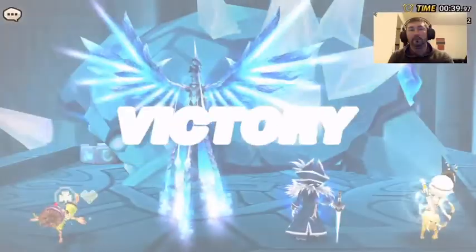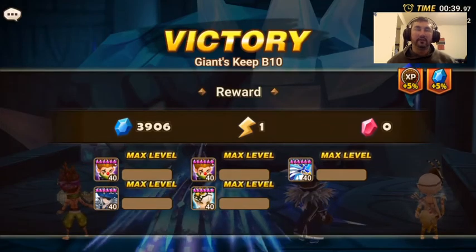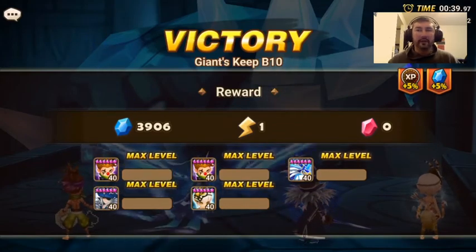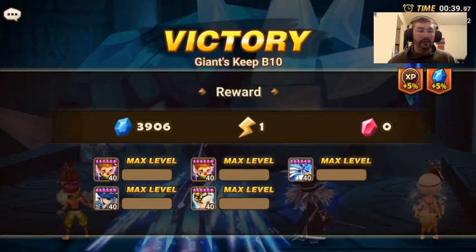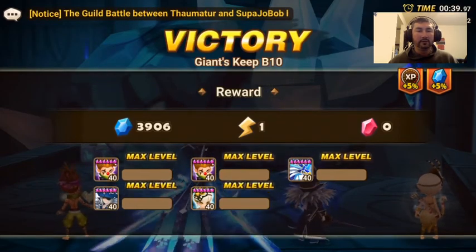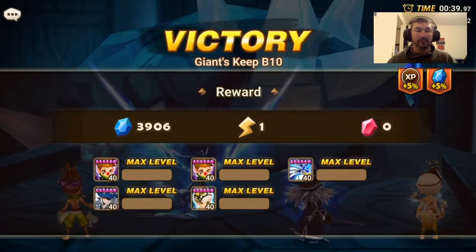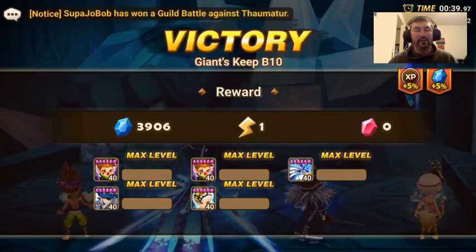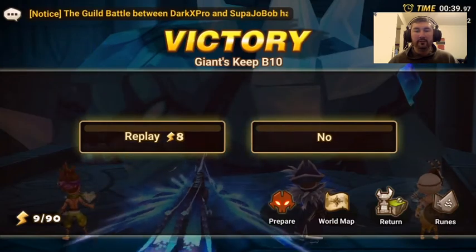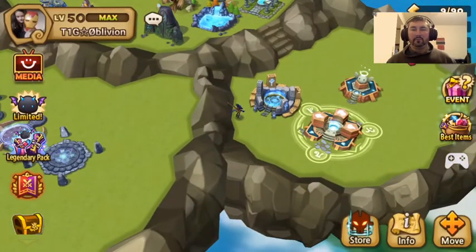And you can build a team before you're even level 50. I'm not gonna talk necessarily about who you should be building for your 4-minute team, but I'm also not gonna talk about who you should build right here. Obviously, you can see my speed team is either Oblivion, Sig, Galleon, and Lin. But there are times where I also run 3rd Lucian instead of Sig, or instead of Lin — usually instead of Sig. We're gonna show you guys kind of who you can use to build yourself an entry-level, quicker team.